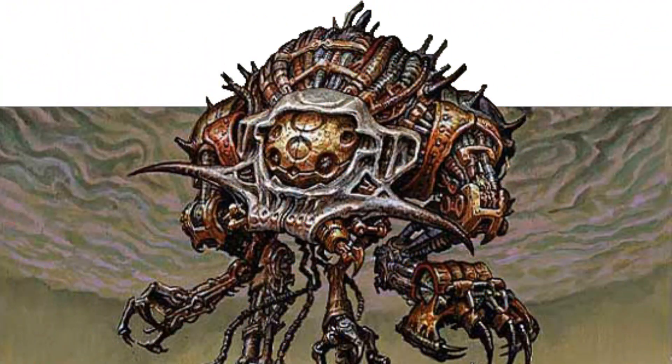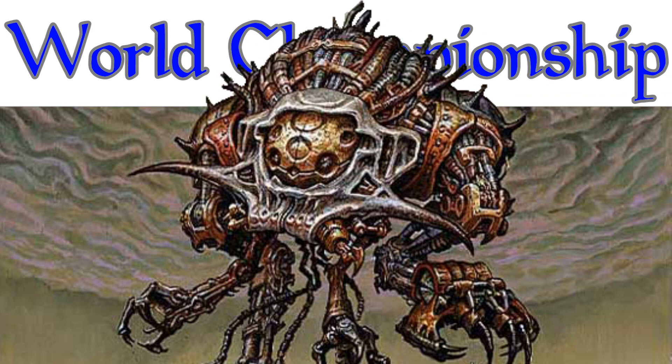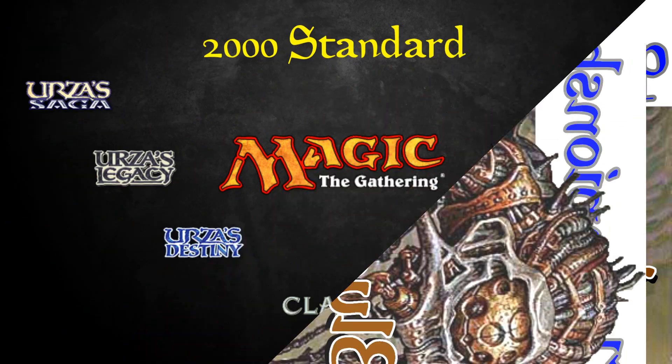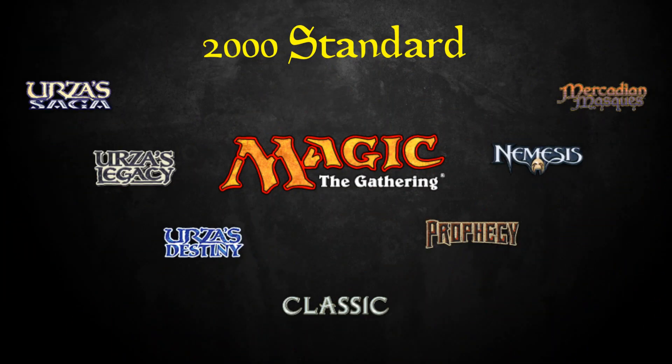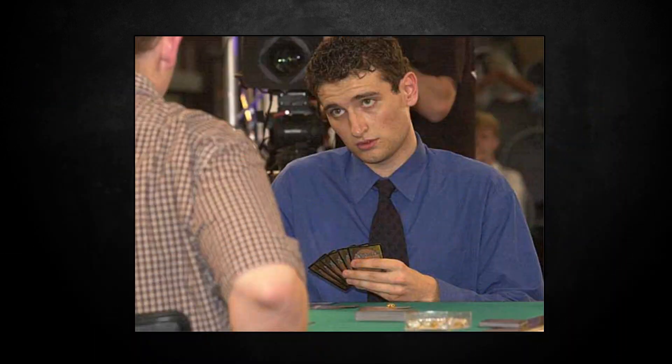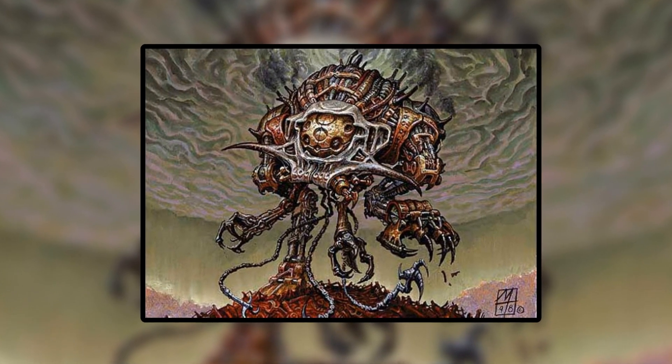Today we're going to be looking at another world championship winning deck — this time mono blue Tinker. This deck won the 2000 World Championship in Standard, which at the time was composed of the Urza block, the Mercadian Masks block, and Sixth Edition. The deck was piloted by John Finkel.